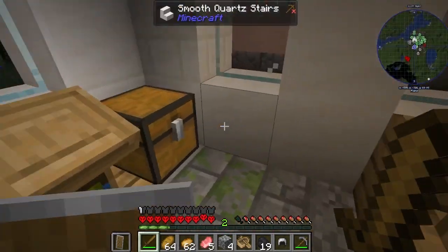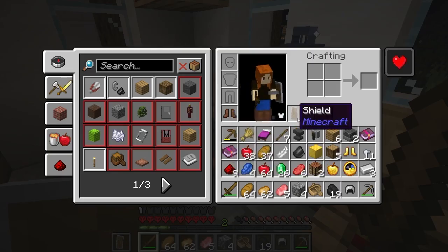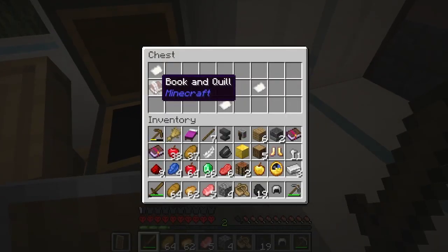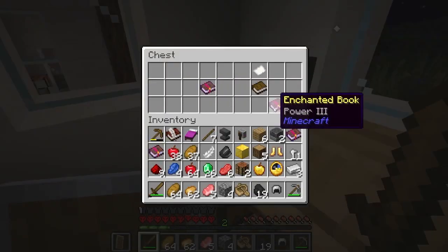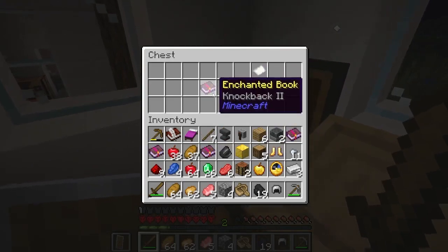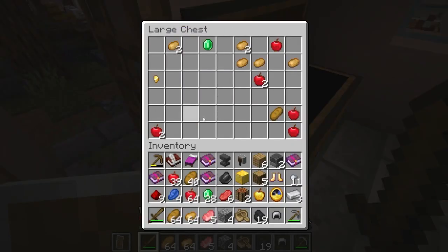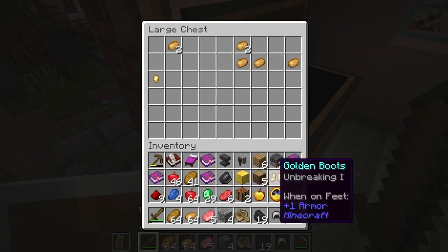Whoa — turn books, they are rubbish but I will take them. Wait, is that a book and quill? It's a book and quill — Power 3, not bad. And Knockback 2. Okay, I haven't got enough room to fit my potatoes. I didn't realize I've got a block of gold in my inventory.